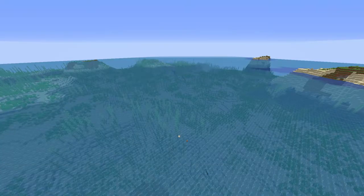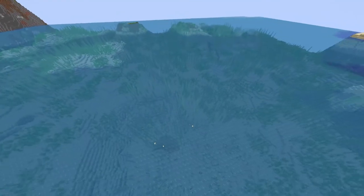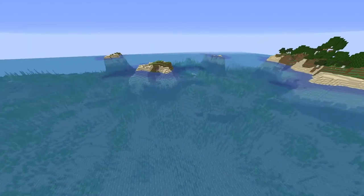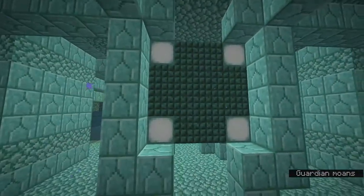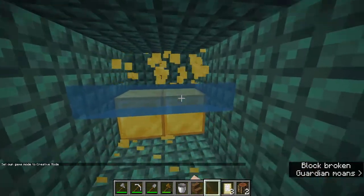So now that we have all our iron tools, there are 2 things you can do: either look for a magma ravine to enter the nether, or if you see an ocean monument, you can try to loot that to get the gold blocks instead. Ocean monuments are actually very good because inside the monument you have these cubes containing 8 gold blocks, which is more than enough to trade for a full run.